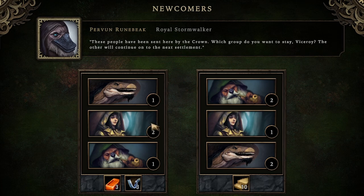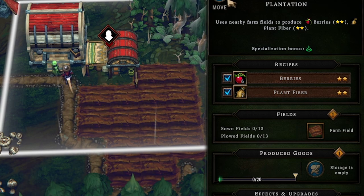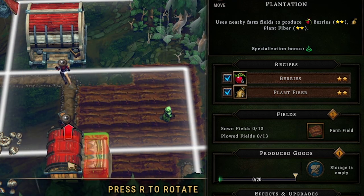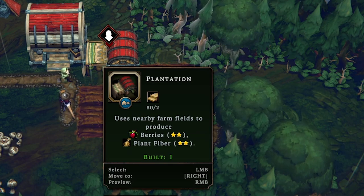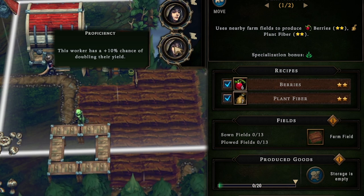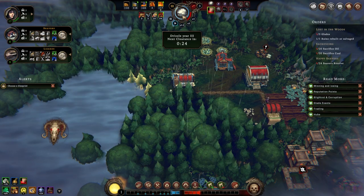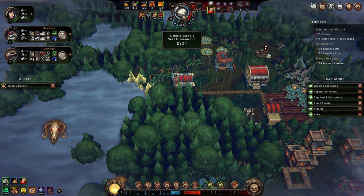We'll take our first two humans and set them up with a farm. We made this plantation in a not ideal spot — I need to rebuild it down here so it has access to all these farm fields. It just costs two planks and we have 80 of them. Once done we put two humans on it, and they have a 10% chance of doubling their yield when farming.